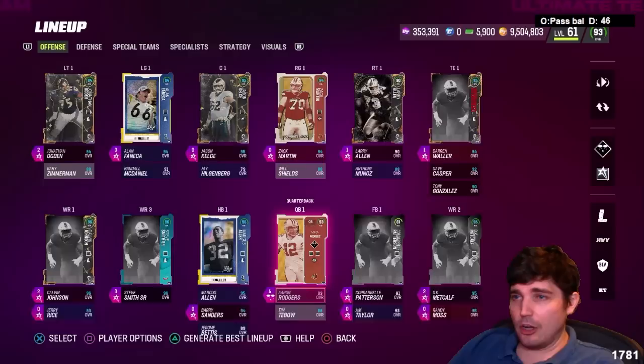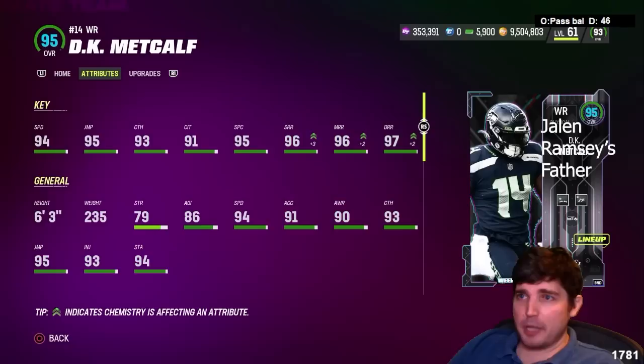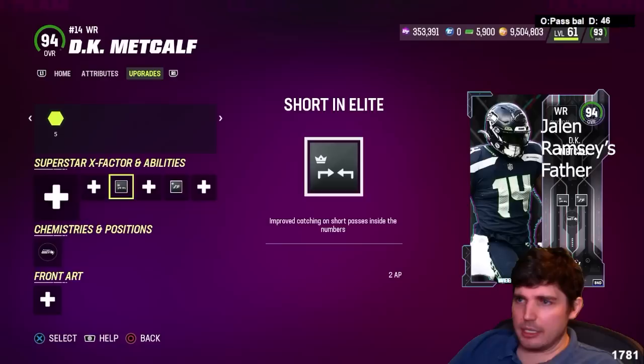DK Metcalf didn't really get a lot of action for me, but the attributes show he's a nice card — 6'3", big body, good speed. Sadly, he can't get open in man coverage without very specific routes, but that's every receiver in the game. I threw short ins and tried runoff elite, but maybe against shaded under man coverage it's not that good — shaded over man coverage it's great. It wasn't what I thought it was when I was in a pass balance scheme.